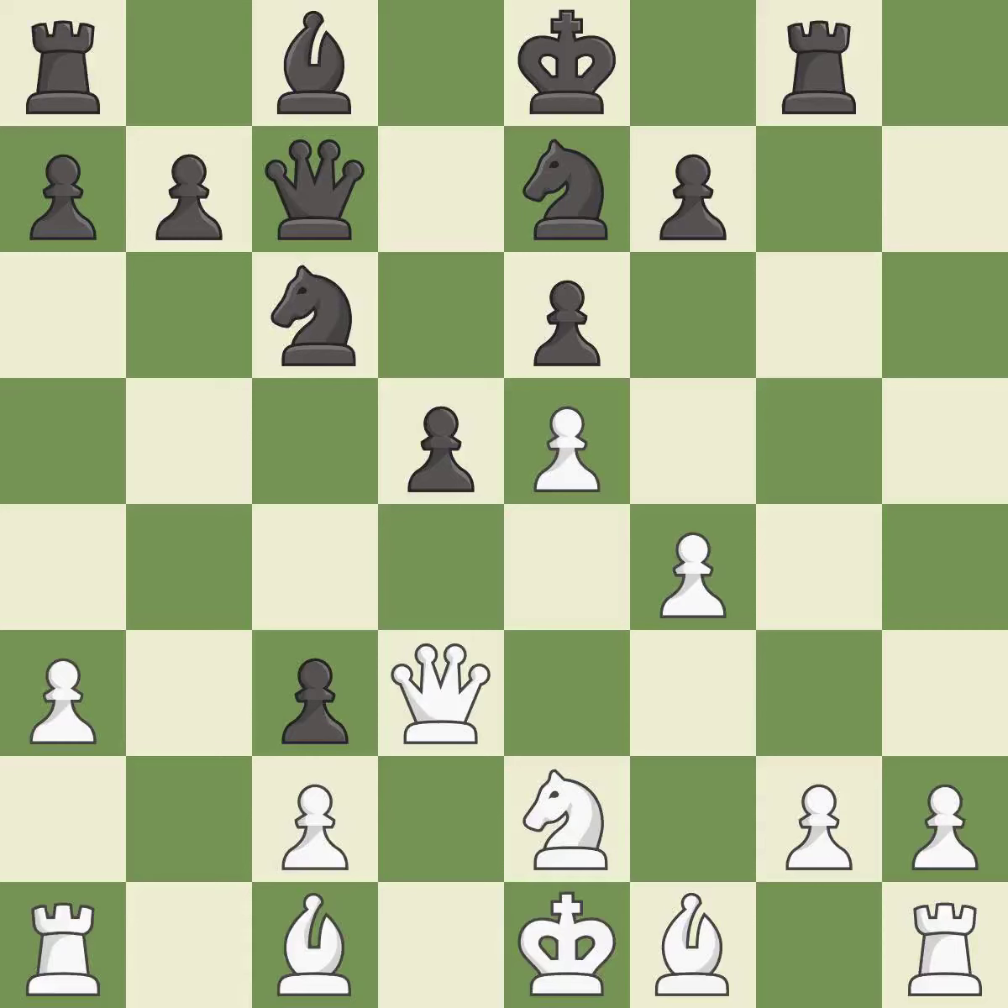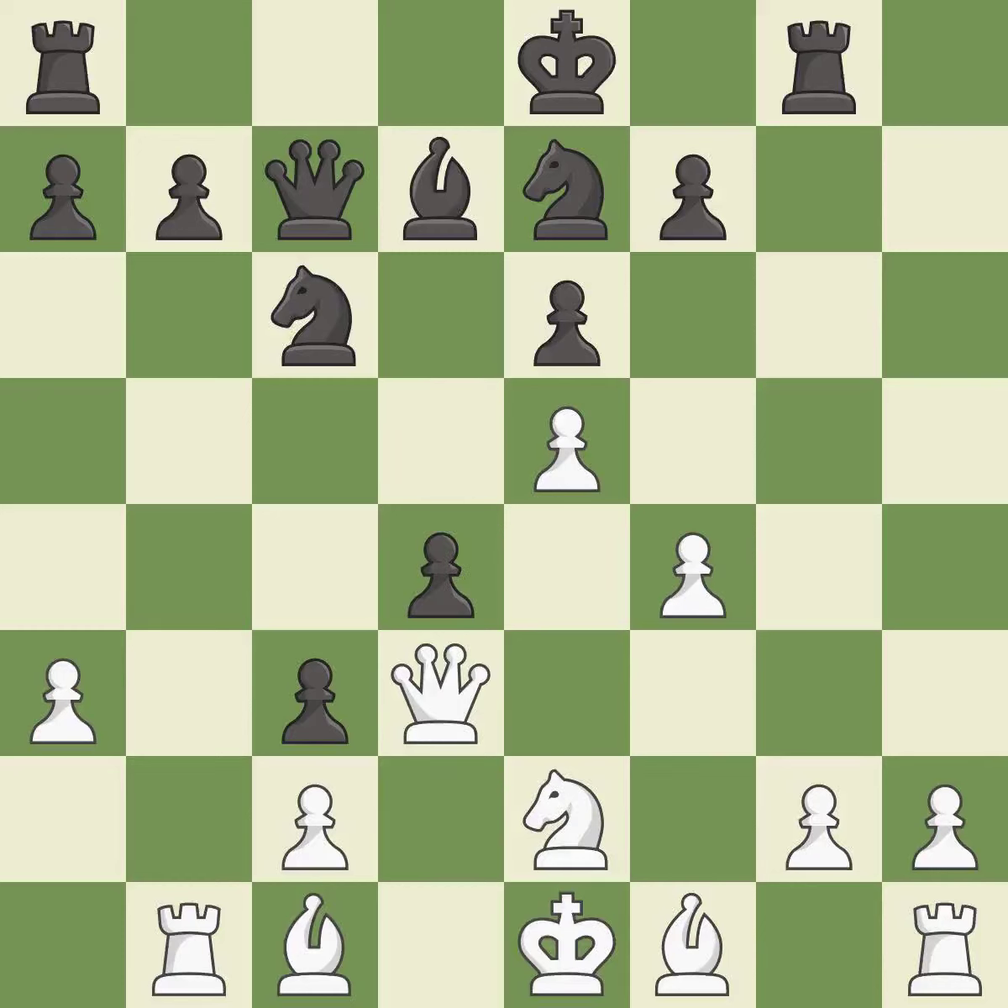This threatens to push a passed pawn towards promotion. This activates a bishop by developing it off of its starting square. This develops a rook off its starting square, getting it into the action. It is the last book move. This defends the attacked pawn — this is the only move that works. It is a great move. This is not the best; it is an inaccuracy.